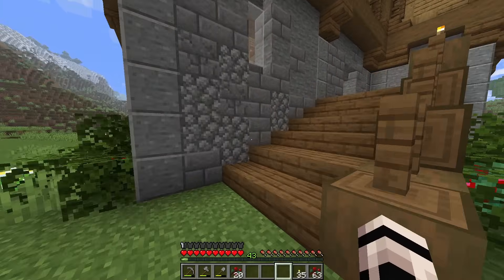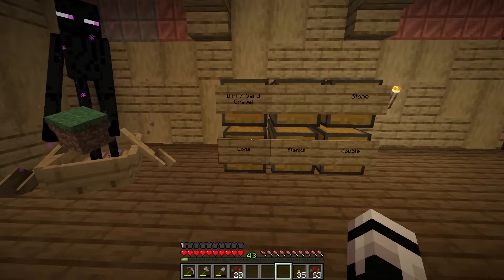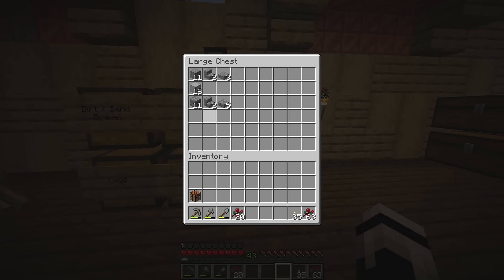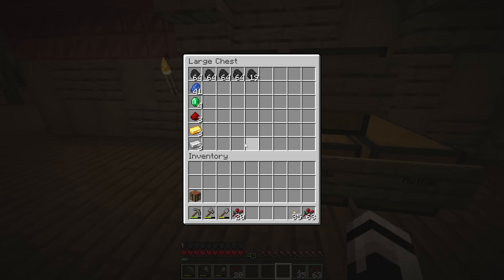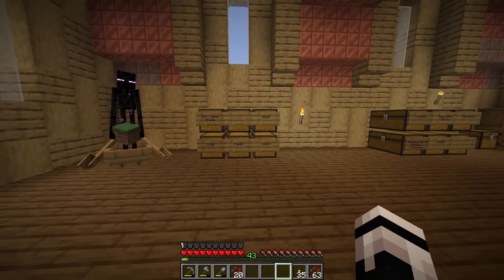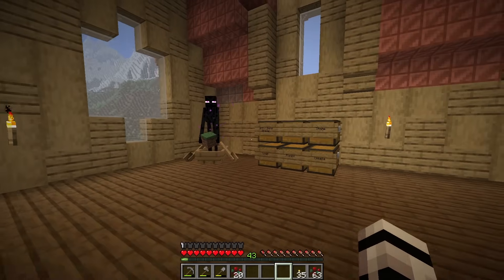Let me go inside and show you guys how our storage is looking. Up here in the attic is where I moved all of our chests — they're all nice and labeled. We've got logs, dirt, sand, gravel, stone, cobblestone, and things like that; some more important things like tools, nether stuff, and our ores. I put the enderman here in a boat mainly because when I was working on this area and placing all these chests down, he kept running back and forth in front of me.